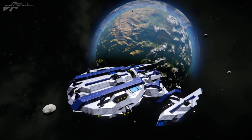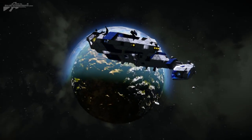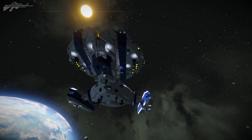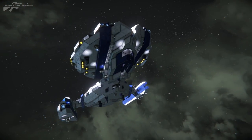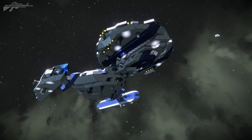Here in front of me is the Konko, designed by ArtistX. But before we go any further looking around the ship, how can you get your ship featured in my weekly spotlights? Well it's very simple — you can either link it to me via the email address you'll find in the about section on my channel page.